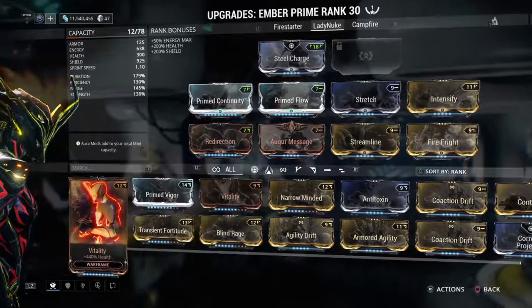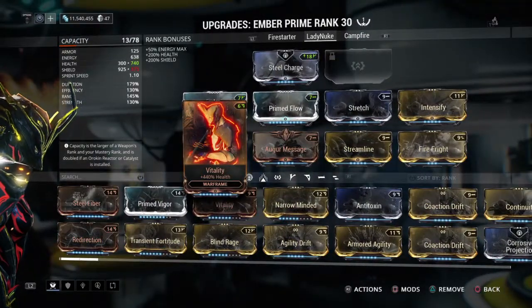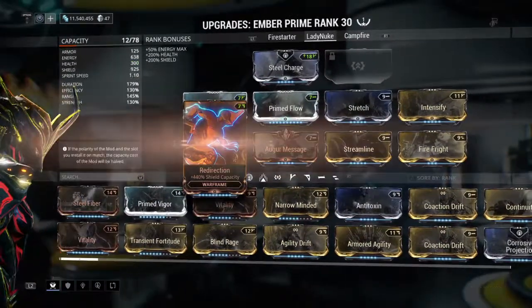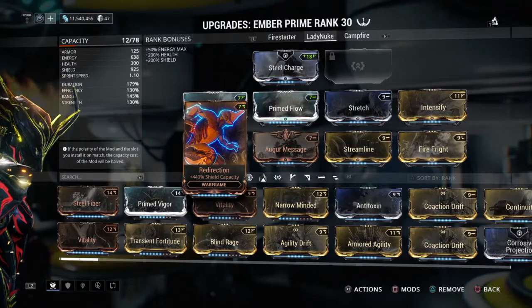She has more shield than she has health. See, if I were to put a max Vitality, I only gain like 740 points. Her armor is decent but not really special. And then there is Redirection, which gives me 925 shield, which is a lot better.